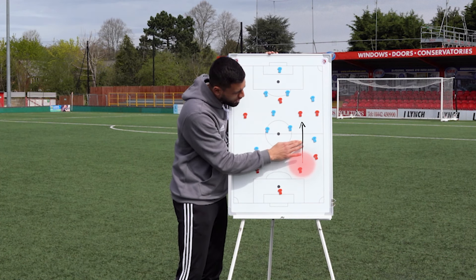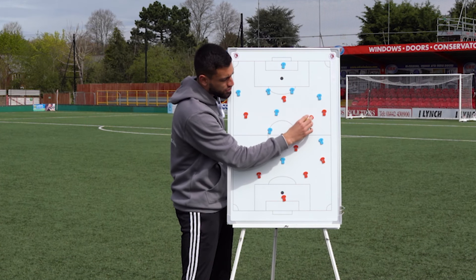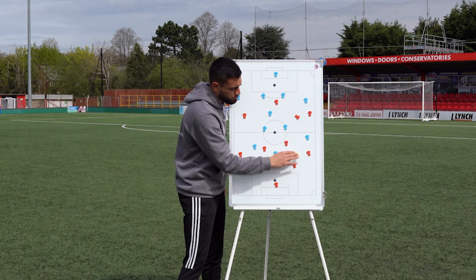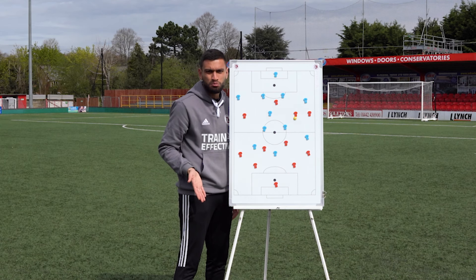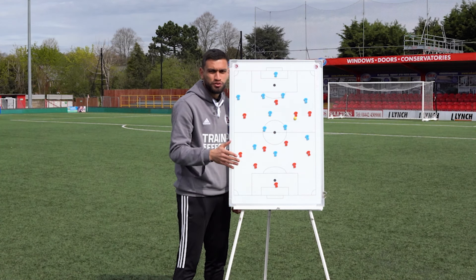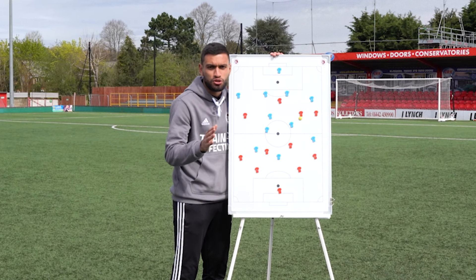As the ball is coming in, can you be in a position where your body is facing the way so you can touch it with your back foot and go and dribble to goal? That's all you're doing. Because if you're receiving the ball square with your shoulders facing where the ball has come from, you cannot turn. Taking that extra touch or two touches to turn gives the opposition time to regroup and put pressure on you, meaning that potential chance for your team has gone.